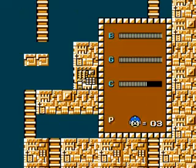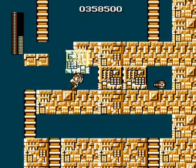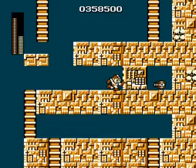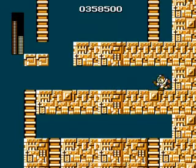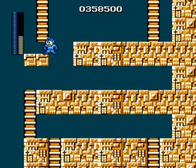Alright, that thing is pretty important. If we don't grab that item, it is impossible to beat the game, so we got it. That is the Magnet Beam — it's kinda like a little beam that we can use to make platforms to jump around on.